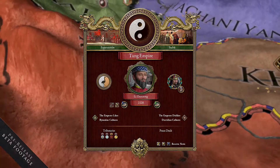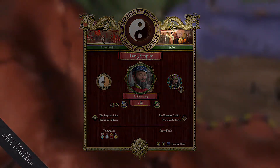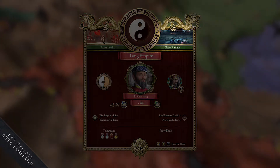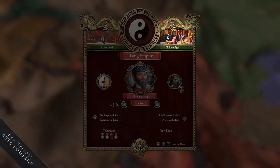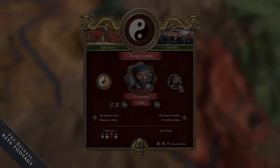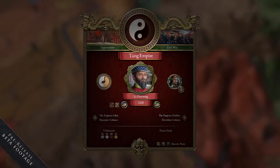When China is expansionist, you need to look out a little bit because China might decide to actually invade the West. The situation in China is shown in the upper right — you can see what's going on, anything from great famine to golden age to civil war and so on. All these things affect the central mechanic, which is called grace.